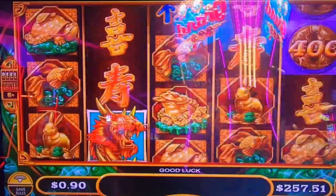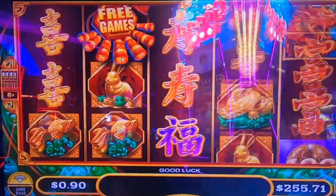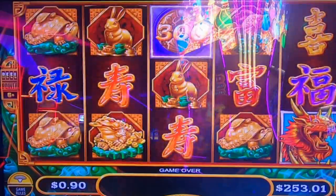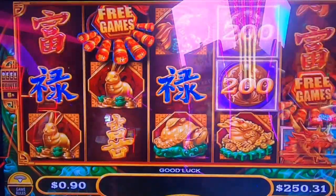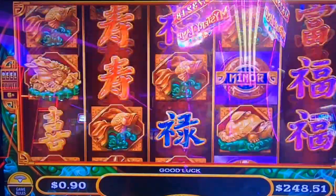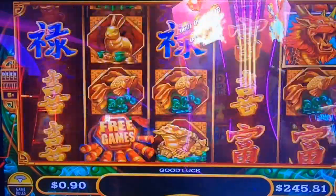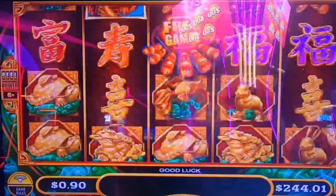Two different chances at the game there. Let's go — where's our dragon friend? Come on buddy. We hadn't done a fast one, we had not. I see what you're doing, game — you're toying with us, bringing us back down to our starting balance before you give us a pass. At least that's what you better be doing.